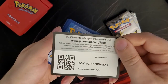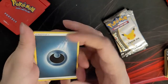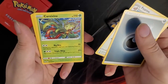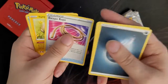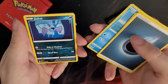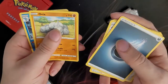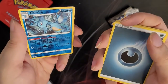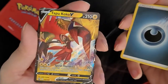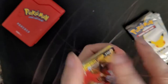Pack code. We got Darkness Energy, a Firo, Carnivine, Escape Rope, a Yamper, a Remoraid, Zubat, Lickitung, Onyx, Reverse Foil Kingdra — that's cool at least — and Tapu Koko V. Look at that guy, say his name five times fast!